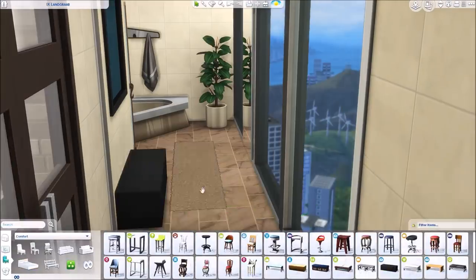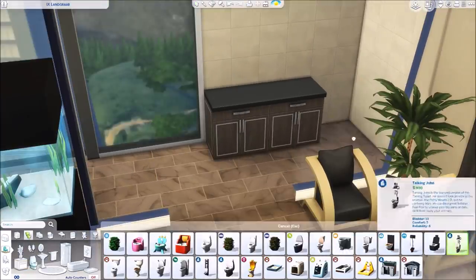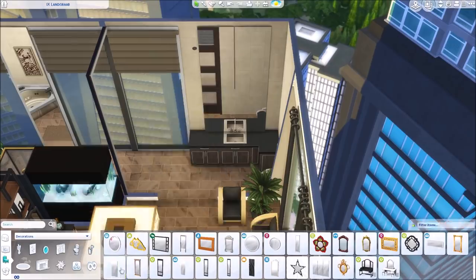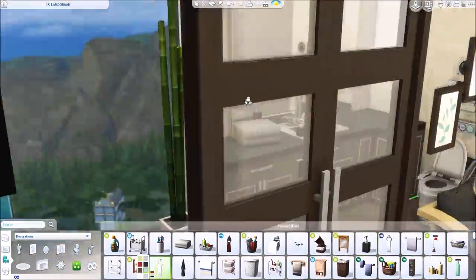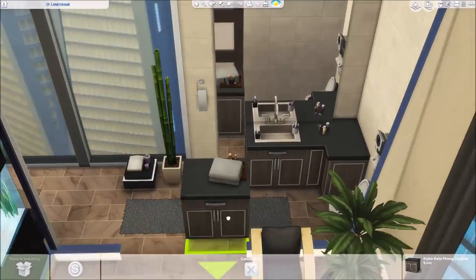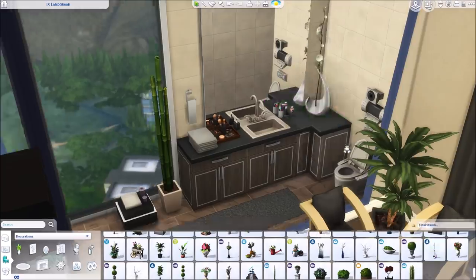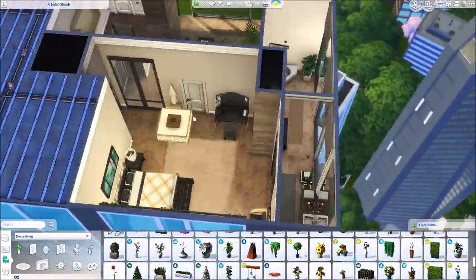I put a little bench in the bathroom and did some counters with another smart toilet. I put some more of those tall mirrors and a few clutter items on the counters — some makeup items, soaps, toothbrushes, and towels — keeping it simple rather than overly cluttered. I was going to use a plant raised up in the corner but it didn't look quite right, so I just used one I've used a couple of times elsewhere throughout the apartment.